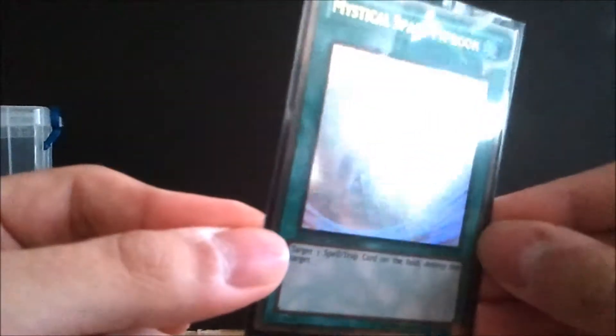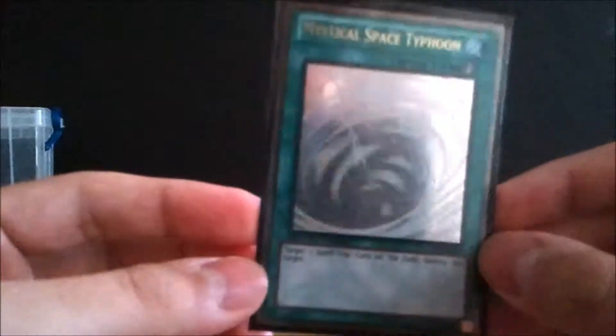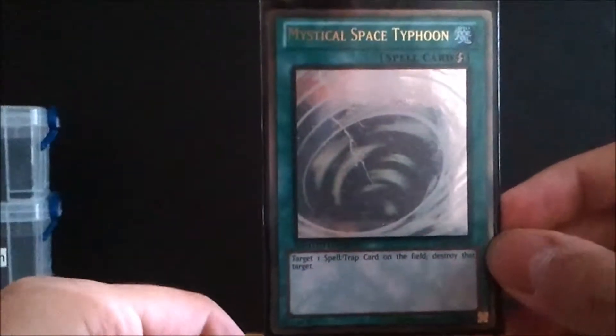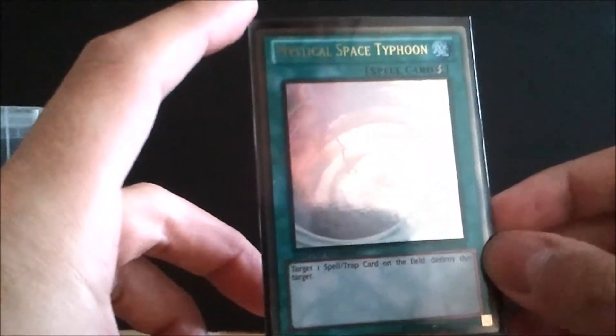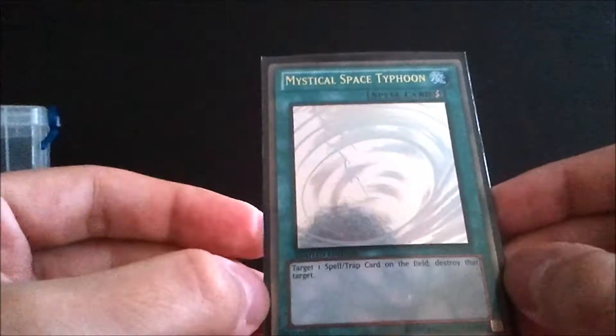I'm running the Mystical Space Typhoon — the Gold Rare ghost hollow foil version from Gold Series 5: Haunted Mine that I got in a review. It has a hologram on it and it gleams — a beautiful card, worth about $12–15. MST has been reprinted many times; you can get paper versions for 10 to 25 cents. For a budget foil version, the V for Victory deck has a Super Rare version for about five dollars, and Legendary Collection 4: Joey's World also has it at about five dollars.